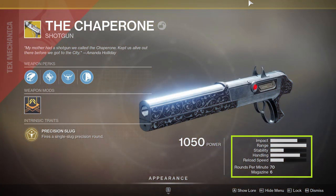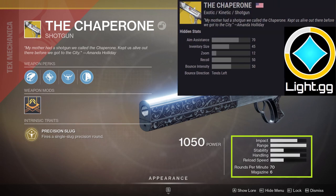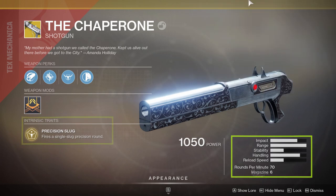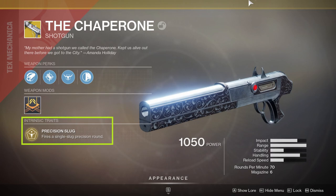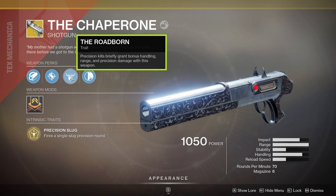The Chaperone is an exotic, kinetic, precision-frame slug shotgun shooting at 70 rounds per minute with 6 rounds in the magazine. As far as stats go, the range is maxed out, handling is very respectable, and the reload speed is on the slower side. Checking in with light.gg for the hidden stats, we can see we have an aim assist value of 70, which for all intents and purposes is the only thing I really care about here. The intrinsic trait is Precision Slug, where this gun fires a single slug precision round — no shot pattern or pellet spread, just a single projectile. And things get interesting when we take a look at the Roadborn exotic perk.